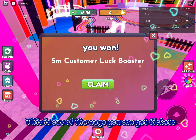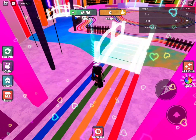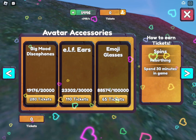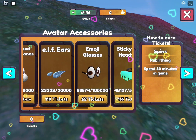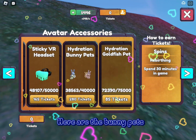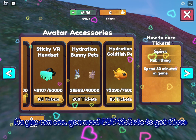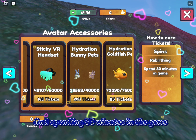This is one of the ways you can get tickets. You need tickets to get the free item. These are the items you can get. Here are the bunny pets. As you can see, you need 280 tickets to get them. You can also get tickets by Rebirthing, which gives you 30 tickets, and by spending 30 minutes in the game.